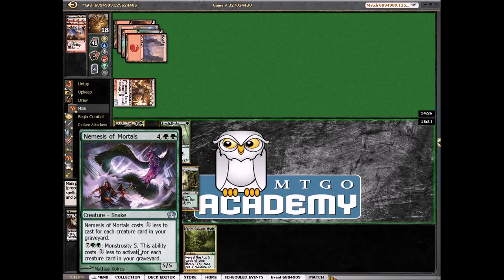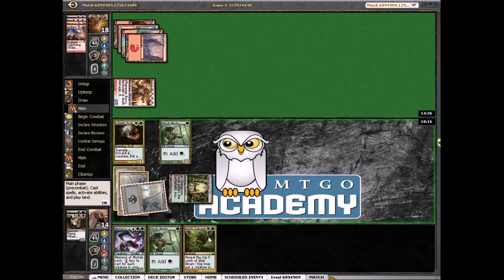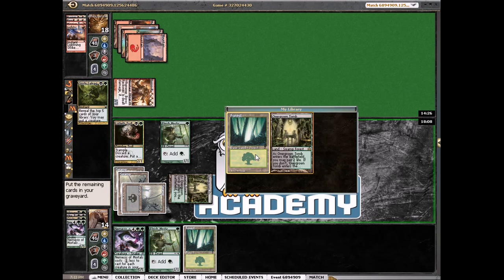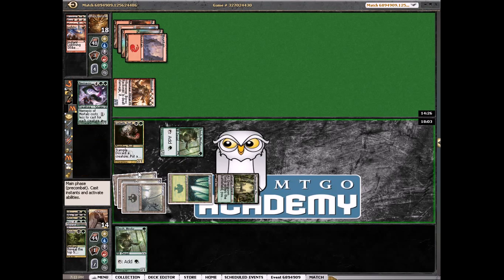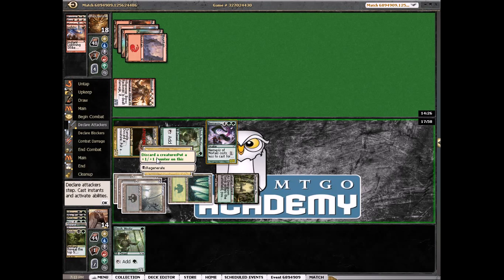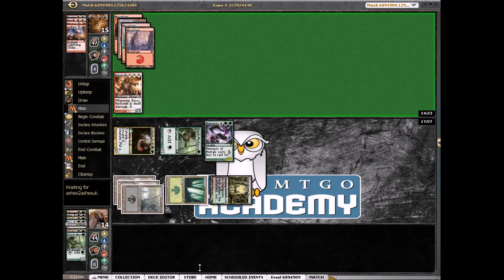I want to dig and find some more action, so I'm going to play this Grisly Salvage. Not much action there so we'll just take a forest. We can take the other Nemesis but we can't cast either of them this turn. We jump just enough. We'll attack for three — that Mystic isn't going to do too much and we can chump block with it if necessary.